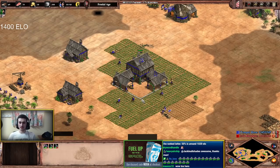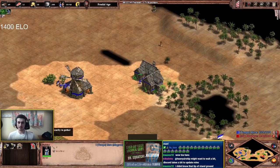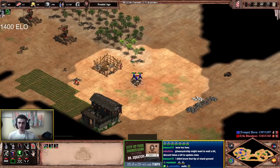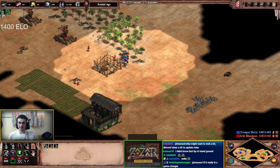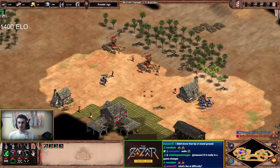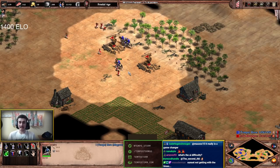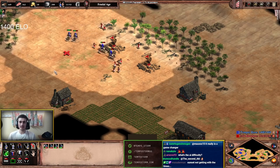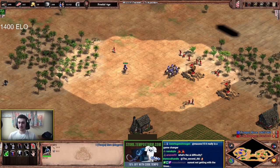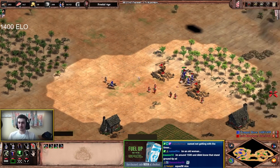Magyars get free forging so your scout rush is even stronger. Chase down isolated villagers and run away - using your mobility is very important. I can show you the difference between aggressive and stand ground stance: on aggressive, your unit attacks the nearest target, not the one you told it to attack. On stand ground, it only hits the target you assigned. That's the key difference - stand ground is what you want.